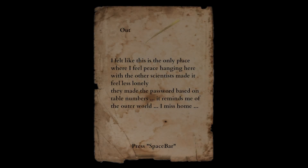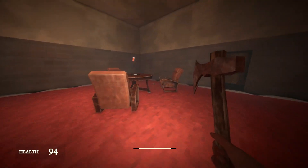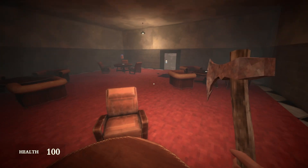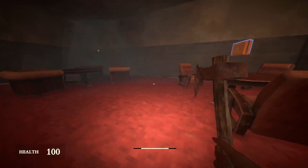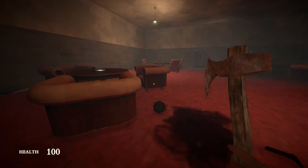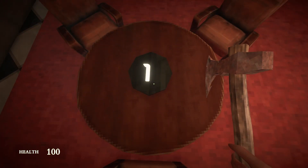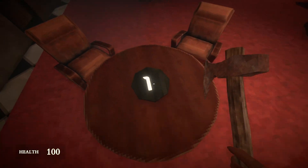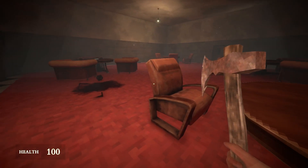I felt like this is the only place where I could feel peace — hanging here with the other scientists made it feel less lonely. They made the password based on the table numbers. It reminds me of the Outer Worlds. I miss home. Ah yeah, it's scientists in a crusty facility. So what is it — is it based on the chairs? One... two... three. Is it just 1, 2, 3? I'm not really sure how this works.